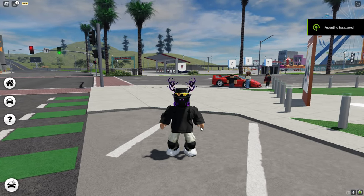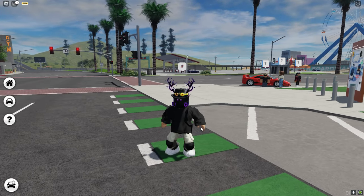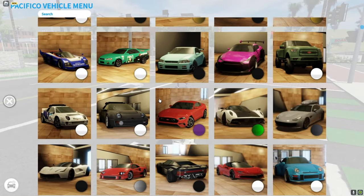Pacifico 2 added two new houses, a lot of new cars, and you can actually cook foods now, which is crazy. Let's just get right into it.